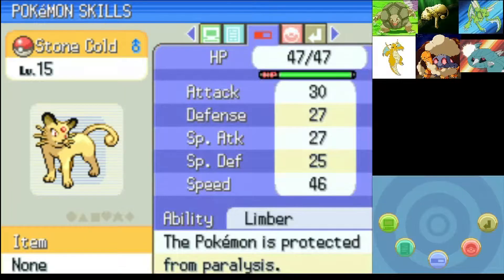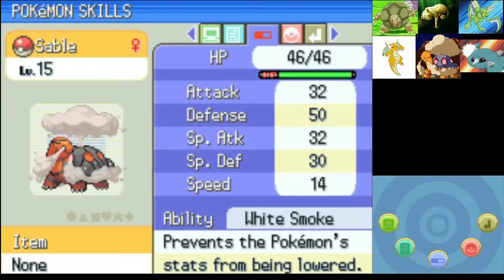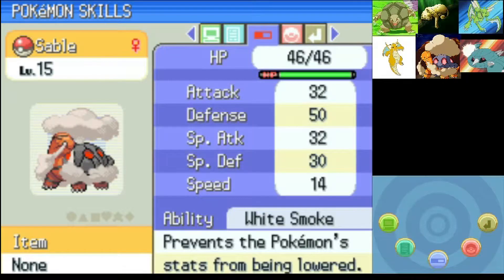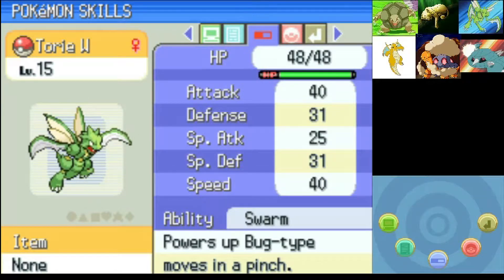Same moves, I believe. I think we taught Hyper Fang in the last part. But I did look it up and realize that she does not learn Payday — I guess Meowth wanted that Payday. So we got Sable the Torkoal, same moves as last time. We got Tori Wilson the Scyther, same moves as last time.